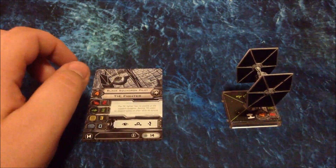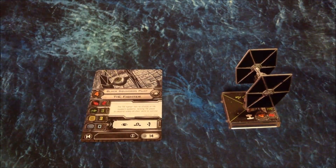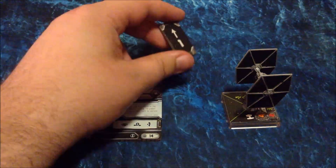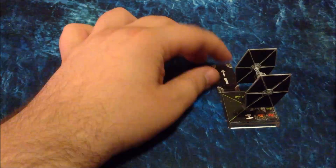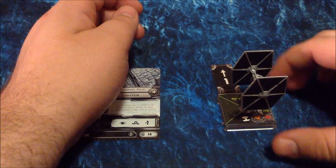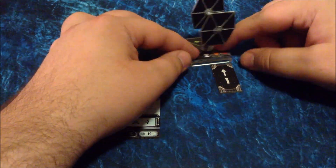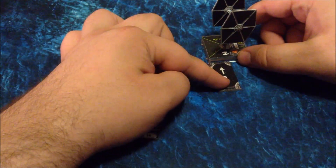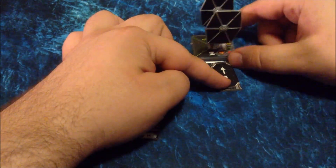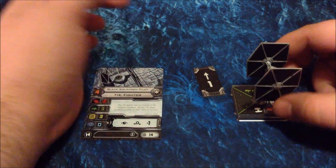The barrel roll is a little more complicated but extremely useful. Whereas most ships only get to do their one maneuver, a barrel roll allows you to kind of manipulate your position a little bit more. You take your little one template and put it next to your ship, then you can take your ship and place it on the other side — it can go up a little, stay in the same spot — as long as the template completely lines up, you can put your ship wherever you want. That's useful because you can get out of someone's firing arc and manipulate where you are on the battlefield.